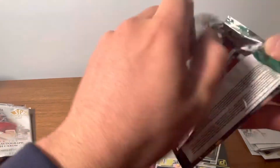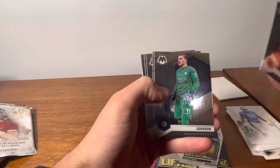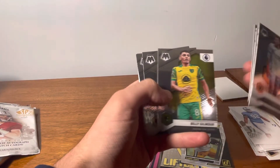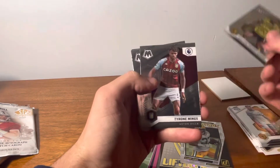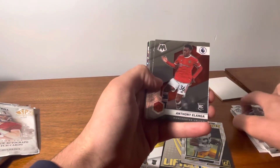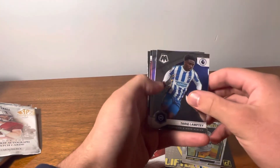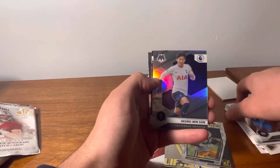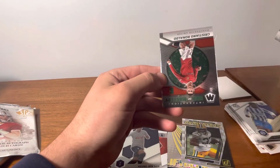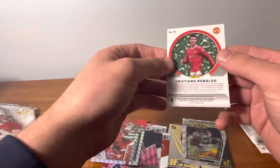Mosaic Soccer — this is a hobby pack. I got plenty more of these; I bought a whole box. Jose Sa, Ederson — he's not bad — Thomas Partey, Billy Gilmore, William Troost-Ekong rookie, Tyrone Mings, Jorginho, Anthony Elanga — that's a good one — Harry Kane, Tarik Lamptey. We got a sun silver — that's not bad. Pierre-Emile Hojbjerg, a Ronaldo — Men of Mastery — and Scott McTominay behind it. That Ronaldo Men of Mastery, that's nice.